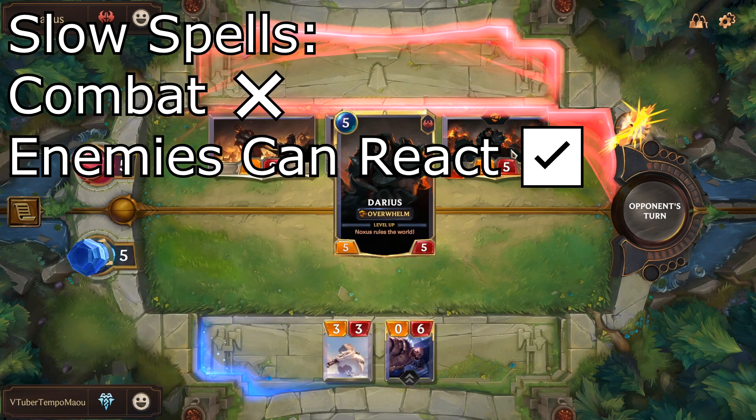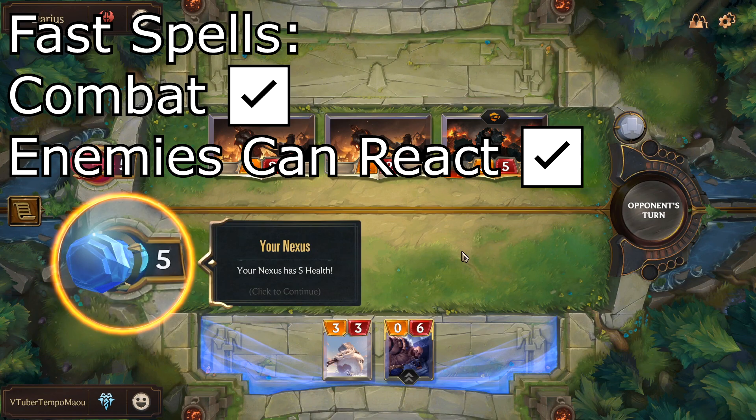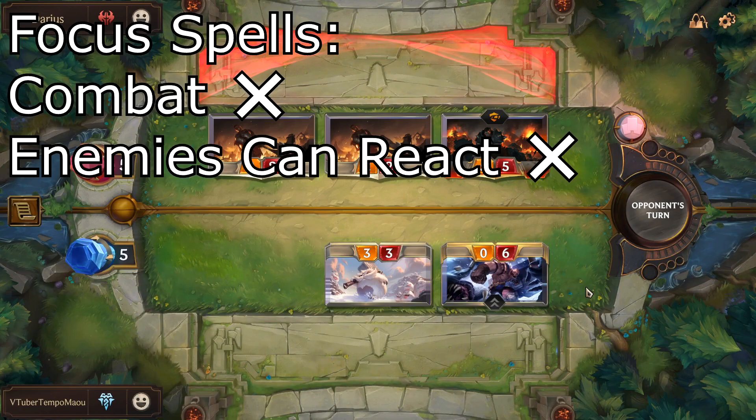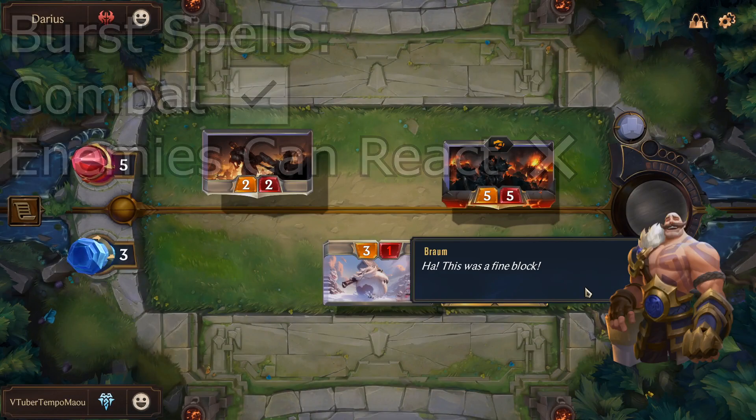Slow spells are considered slow because they can't be used in combat. Fast spells can be used in combat; however, enemies can react to them and play their own spells to negate or stop said fast spells. Focus speed spells can't be reacted to, but also can't be used in combat. Burst speed is the best of the bunch — able to be used during combat and opponents have no reactability to burst spells. They just work.